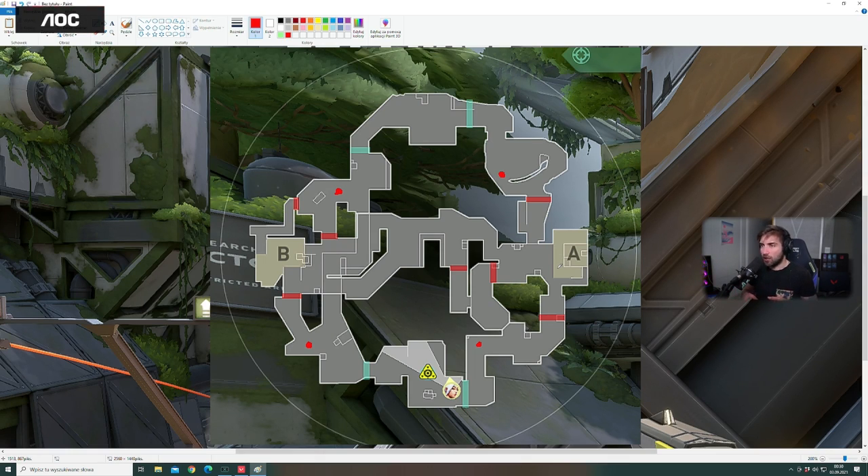Agents like Skye are absolutely insane on this map and have a big buff from the potential ult orbs you can get every single round. You can ult even more times than on Ascent or Breeze, which makes the character almost broken. The same applies to Phoenix, and Yoru might actually be very playable here because his kit is useful — fake steps, the teleport, and the ult orbs make him efficient at confusing opponents, since the map is essentially one big confusion.